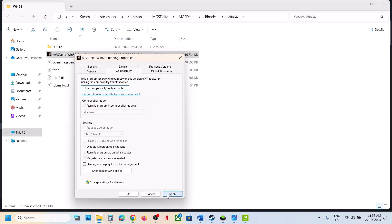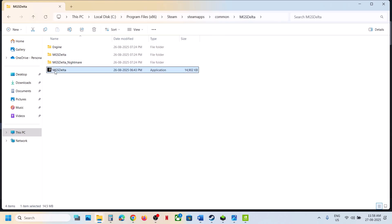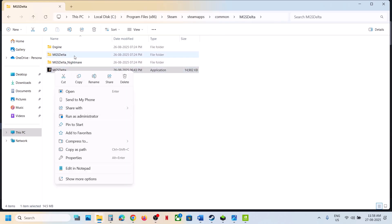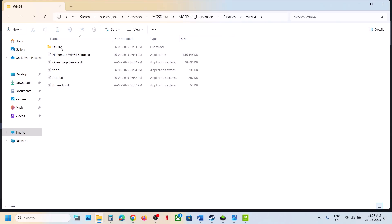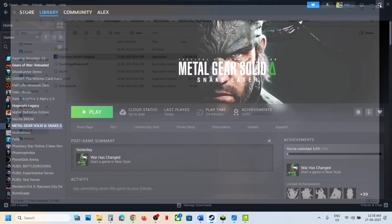If none of those compatibility boxes help, uncheck them, hit Apply, click OK, and follow the next step. You can also try right-clicking the exe and selecting Run as Administrator, or try the other exe files in the folder the same way.